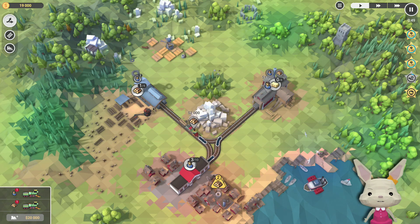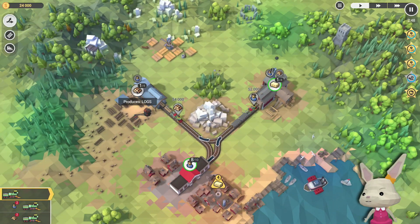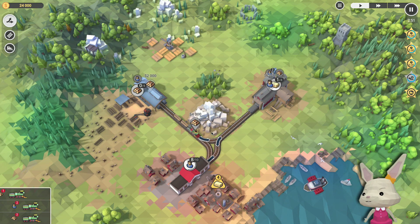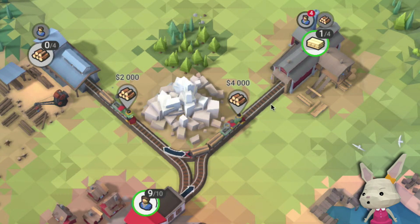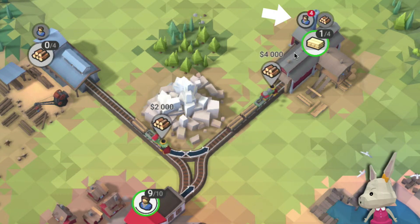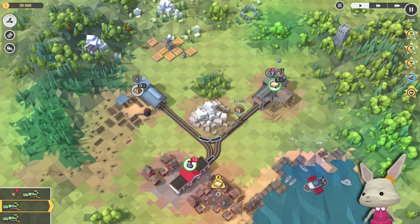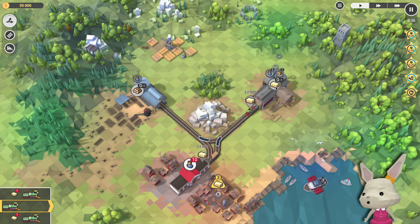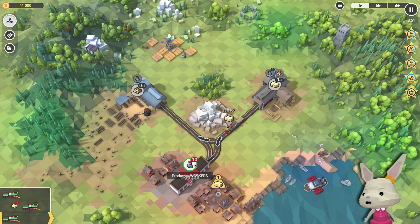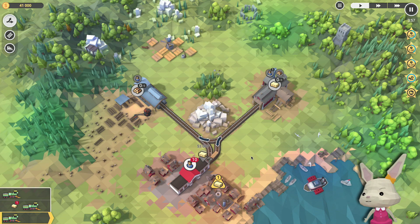We're totally out of trains. Need more trains. Two minutes to go. There come the logs, and they have four workers now. This looks good. Four demanded, we're sending three over right now. As soon as that one finishes, the mission will be over. With one minute to go, even. I'm not super rich, but we made it. Three stars!